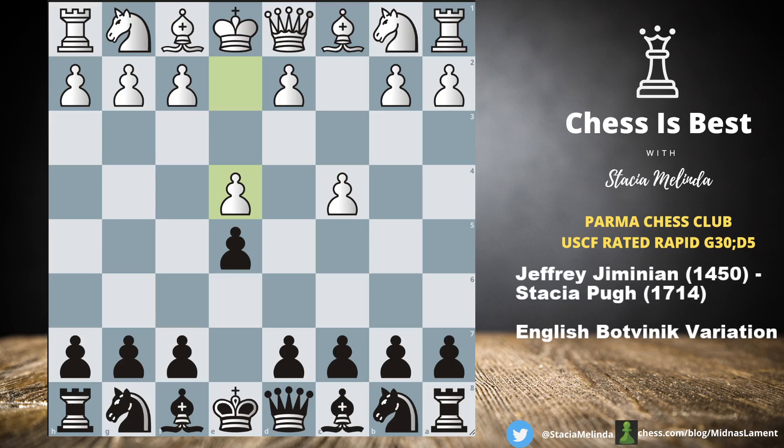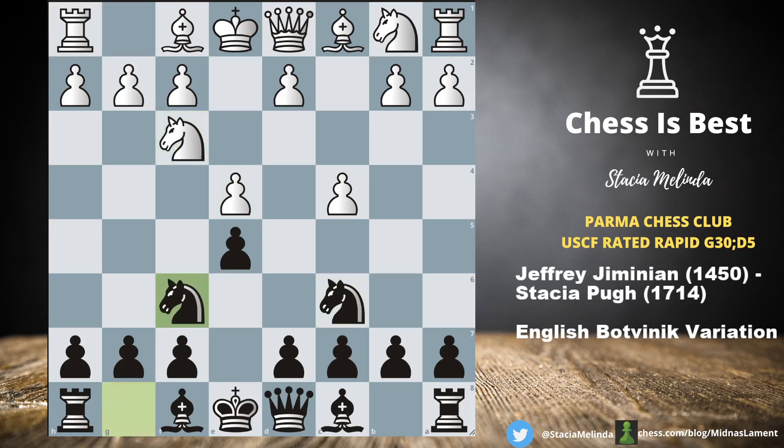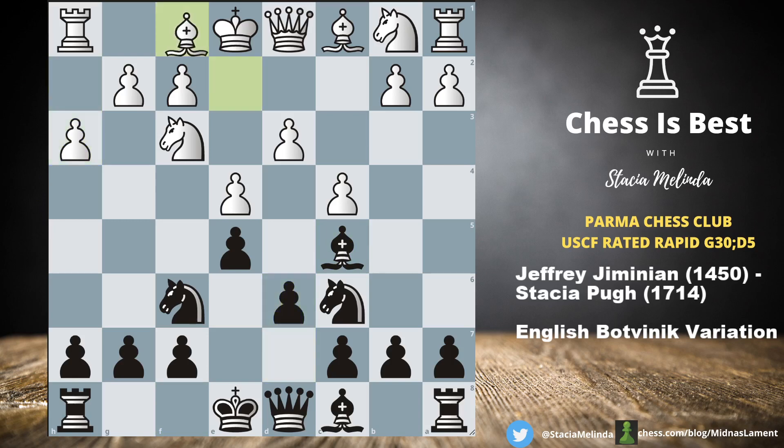I had studied this a little bit, so I had an idea of the setup I wanted to achieve. I started with Knight C6. He went Knight F3. I went Knight F6, then D3 defending his pawn. I went Bishop C5, wanting to develop outside the pawn chain. He went H3, which is a bit of a slow move. Then D6, Bishop E2. Normally Jeffrey plays G3, Bishop G2, so this is a little different than normal.